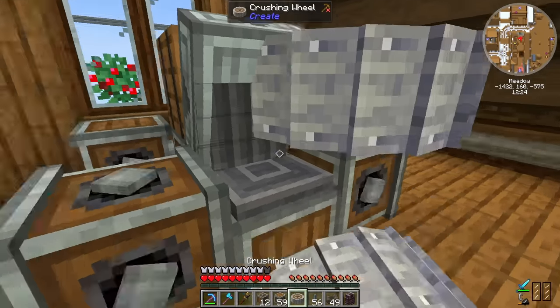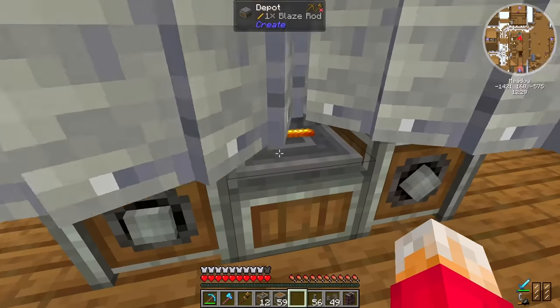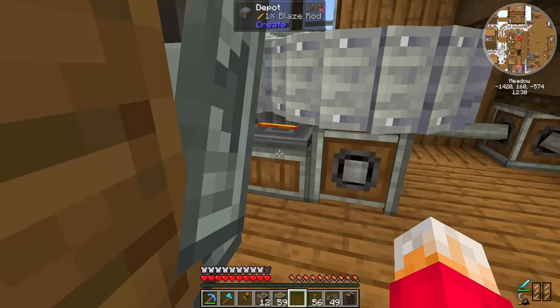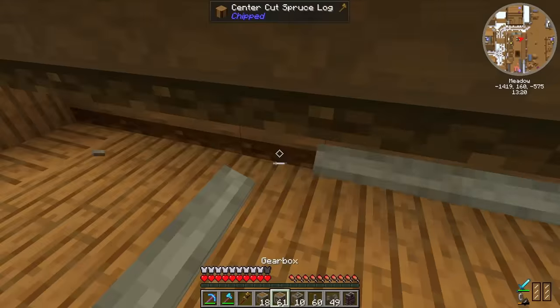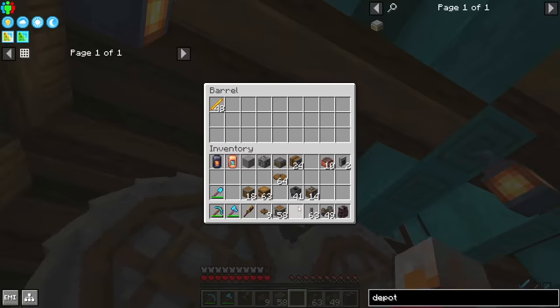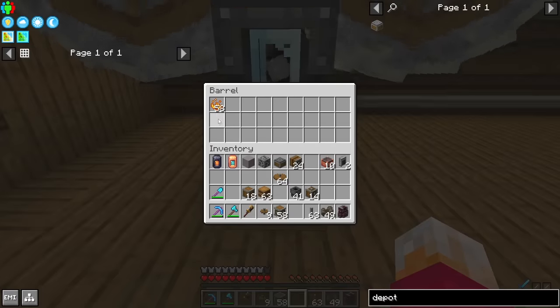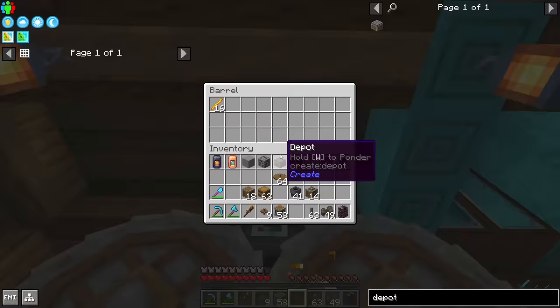What if we got a depot there and put the crushing wheels on like that? Let's take a blaze rod, stick it out of there and put it on there — and absolutely nothing happens. There we go. We now have a beltless crushing system. If I put the stack of blaze rods up there, they're going to come through here, get crushed, and end up in here. There we go — 58 of them already. Wow, that was fast.